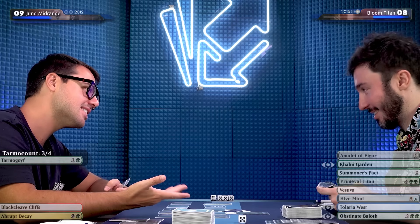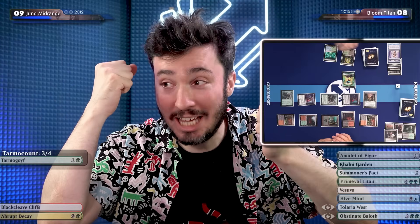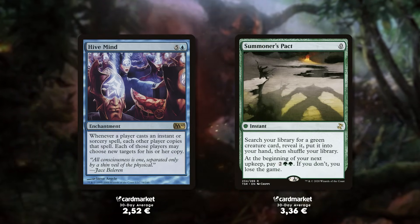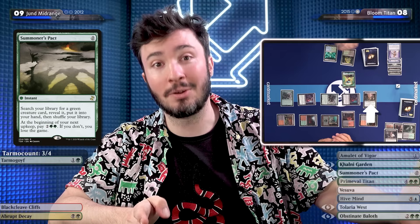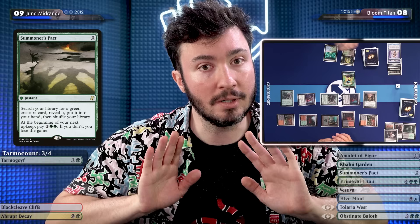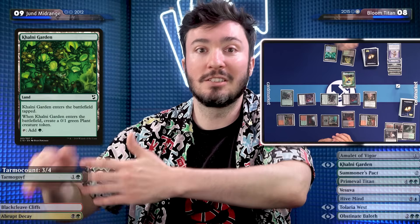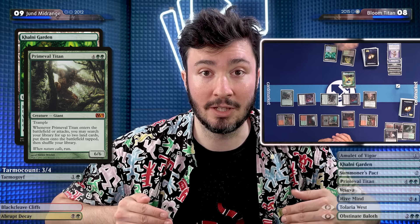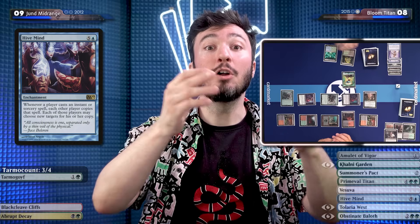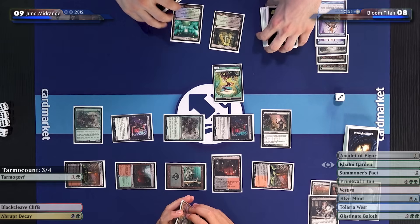So close to being dead — how can you heal me? I have ten permanents, eight cards in hand. If only I had one more mana, or Andrea hadn't gotten rid of my Amulet. I could play Hive Mind, then Andrea on his upkeep wouldn't be able to pay for Summoner's Pact and would lose. But not only can I not pay it, he has a Deathrite Shaman meaning he can exile a land to create the second green to pay for the pact and he wouldn't die. So we're going to play the Baloth instead.